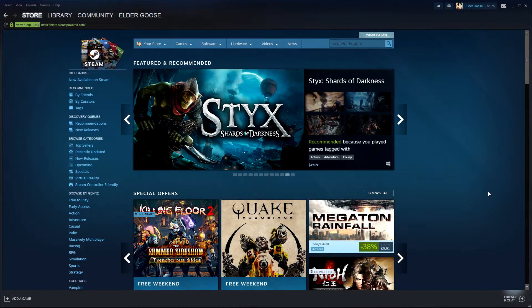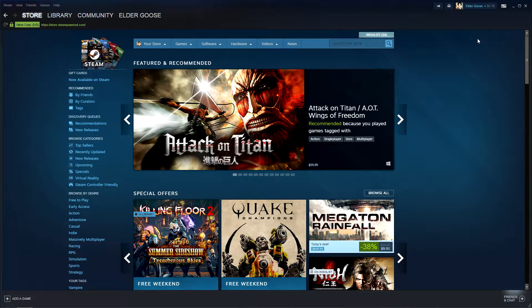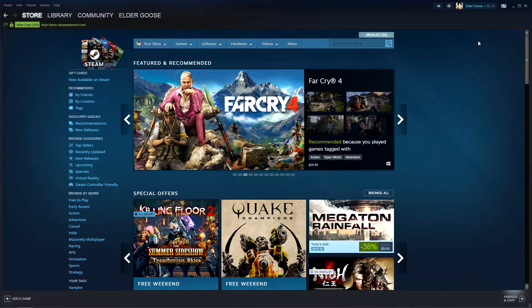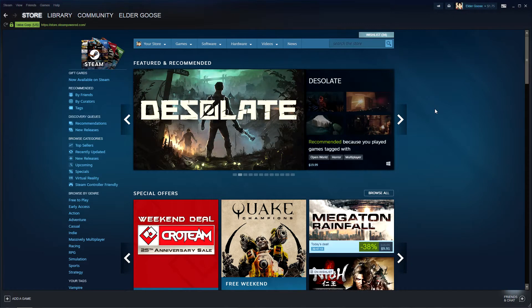Hey there viewers, Dele here, and welcome to a quick overview of the new Steam beta update for their community and chat. I just want to cover this and talk about it because I think it is a great step in the right direction that Valve is making for their platform. It's something they honestly should have done forever ago. The biggest change they're making with this update is essentially integrating a Discord-esque platform into the Steam client.